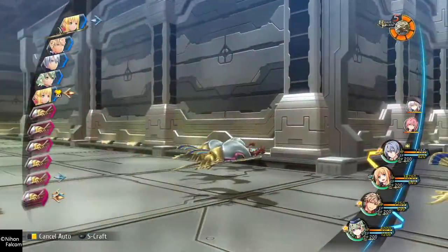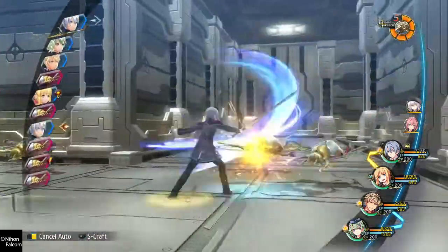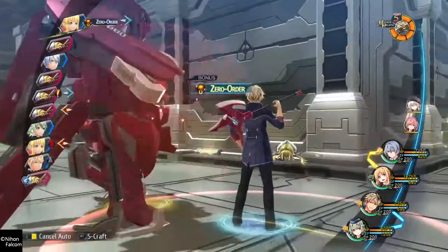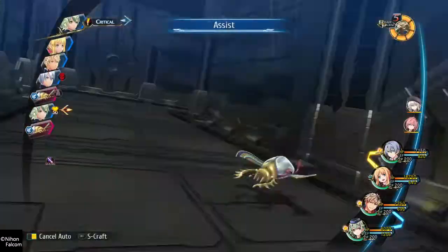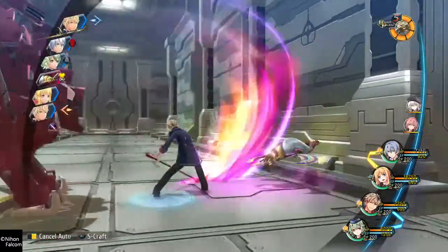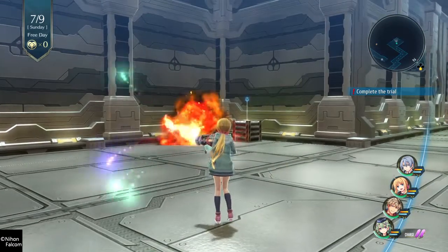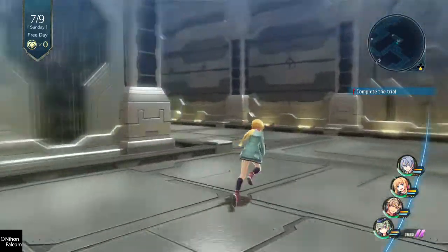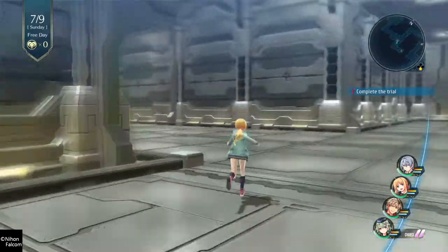Let's see how auto-battle works for these guys. Besides, everything's targeting Kurt, so it might be okay anyway. Another treasure chest over here. Another treasure chest over here. A bunch of septith — can't go wrong with that.